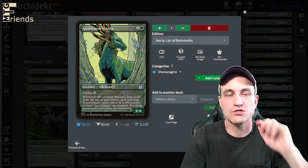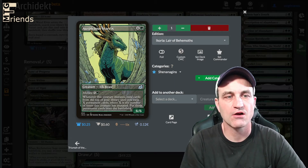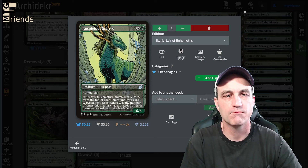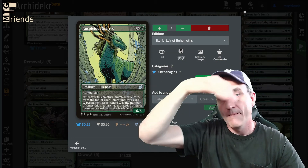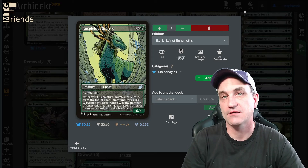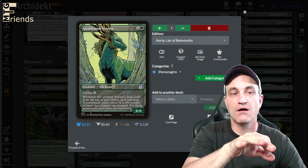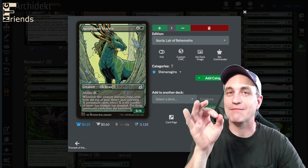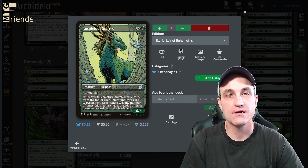The combo with Scute Swarm is Auspicious Starrix — mutate for 6. Whenever this creature mutates, exile cards from the top of your library until you exile X permanent cards, where X is the number of times this creature has mutated, then put those permanent cards onto the battlefield. What's cool is you can mutate your Scute Swarm, and instead of it being a 1/1, it becomes a 6/6 mutated Auspicious Starrix. When you copy the Scute Swarm slash Starrix token, you can't do the mutate capability, but it does create a 6/6 instead of a 1/1.